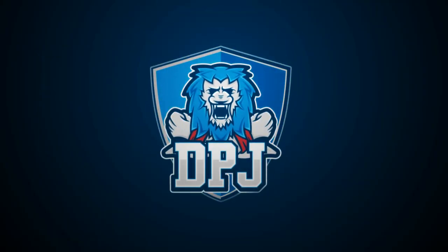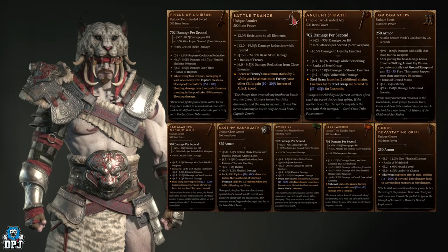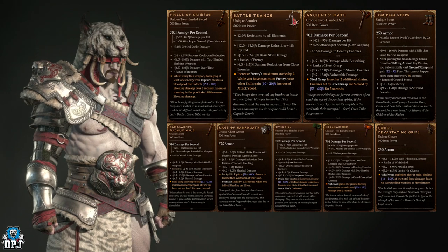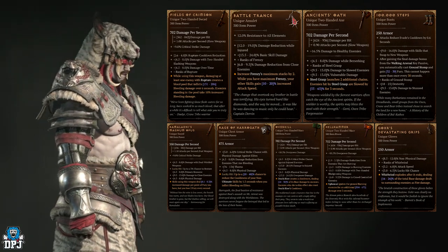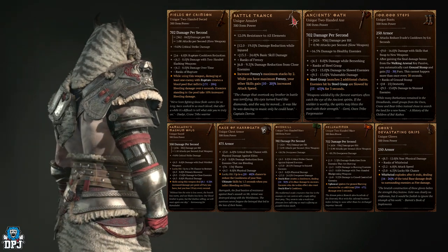Every character class within Diablo 4 has certain enemy types which have increased drop chances of dropping their specific uniques. Today we're checking them out for the Barbarian — what uniques they have, the enemies which have increased drop chances, and in my opinion, the best dungeons you should be farming for specific pieces.